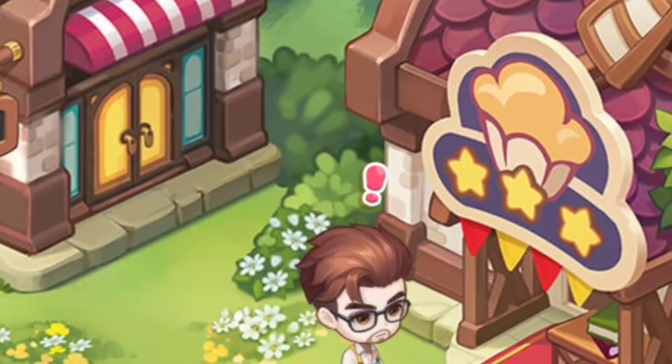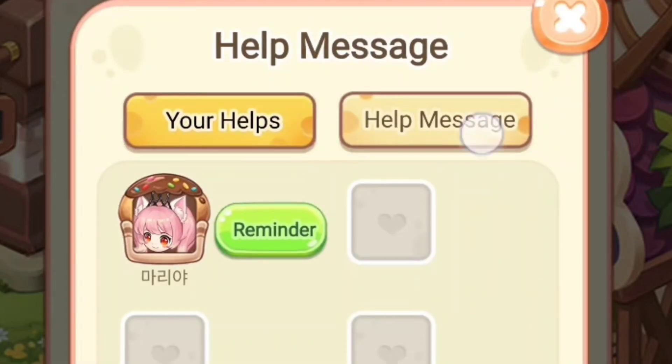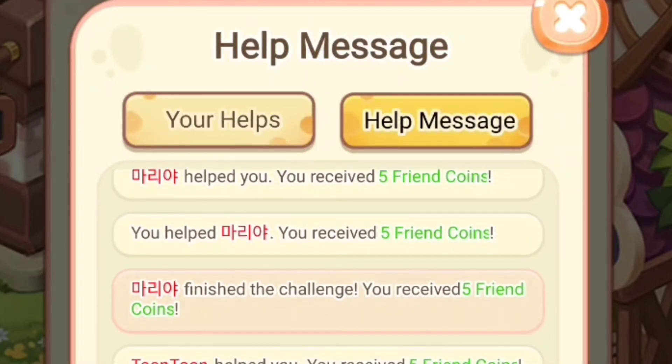First, you need to tap this guy to view the friend challenge tab. After that, you will see the challenge target. If you accomplish these, you will gain 30 friend coins. When you click this help message, you will see friends you helped and people that helped you.